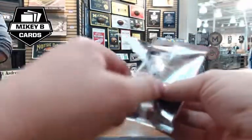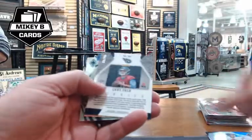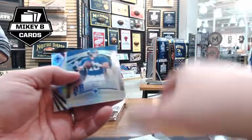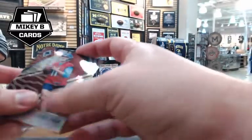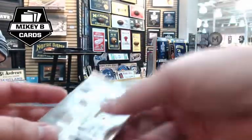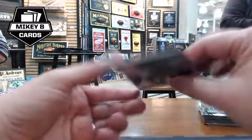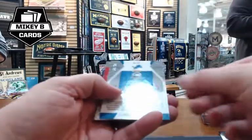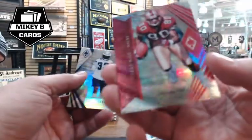Mikey notes that viewers new to their breaks should know they frequently pull one-of-ones. He mentions hot packs from the previous week with big hits. Luke Falk numbered card from Tennessee and Eli Manning (not numbered) appear. He describes Prism as having vinyls and one-of-ones, while XR and Origins feature booklets, triple autos, and really cool patch cards.